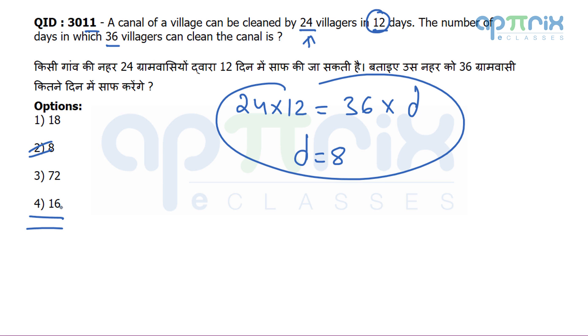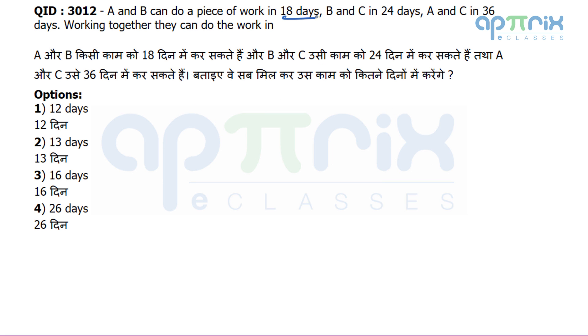Question 12: A and B can do a piece of work in 18 days, B and C in 24 days, A and C in 36 days. Find how many days they take working together. First, develop the thinking to reject impossible answers — when all three work together it will definitely take less than 18 days. We need to solve it, so let's find the LCM of 18, 24, and 36, which is 72.